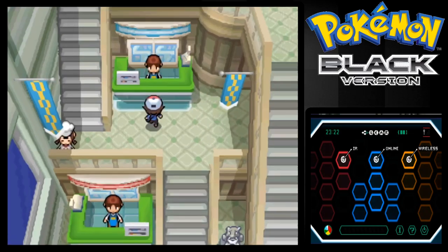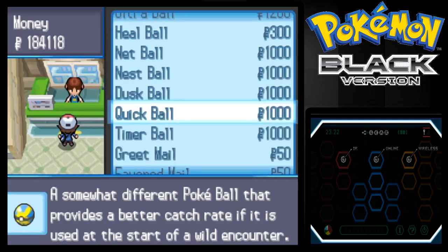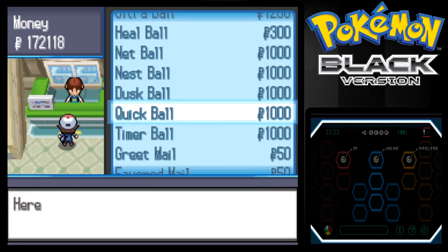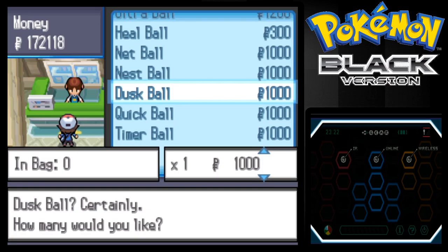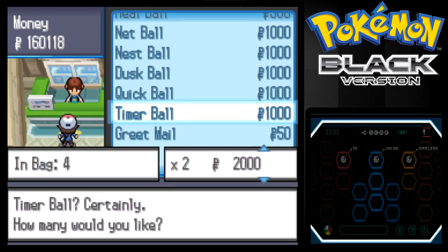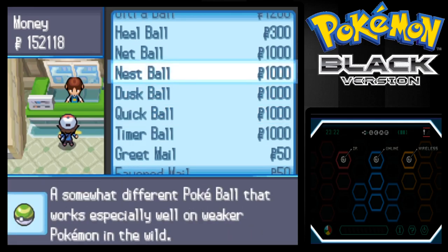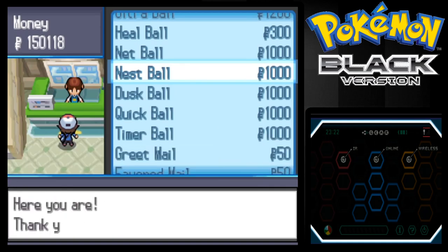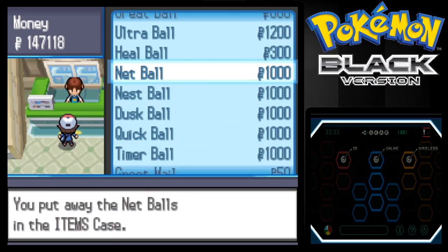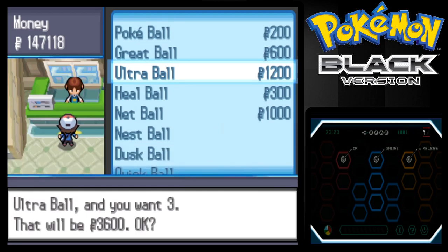There's another store right there. You can buy Quick Balls now, which is awesome. I'll get 12 of those. Dusk Balls — I'll get 12 of those too. Time Balls — buy 8, I guess. Buy 2 Nest Balls. And 18 Ultra Balls, I guess.